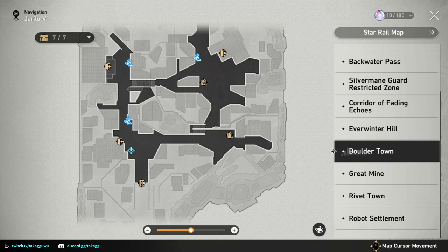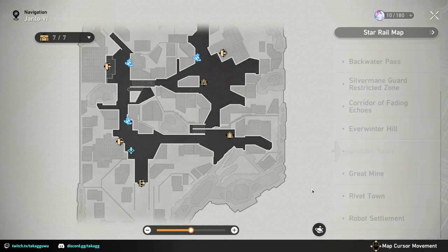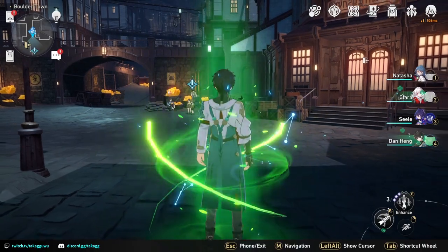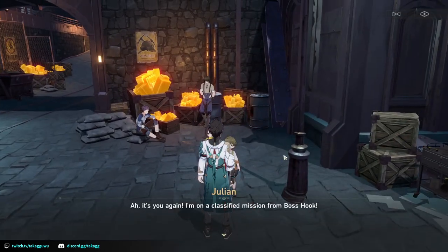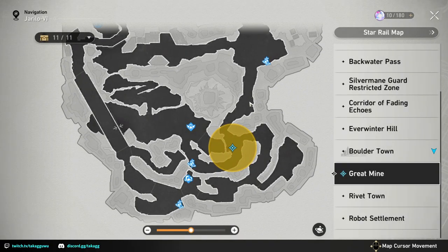Hello everyone, Daka here. In today's video we are going to complete the Adventurous Mole site mission. First of all, we're going to teleport to Boulder Town — the waypoint at the bottom left. We're going to get this quest at trailblazer level 25, and we're going to be talking to Julian over here.